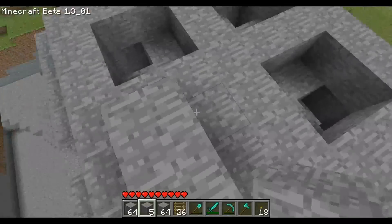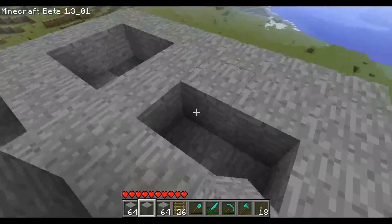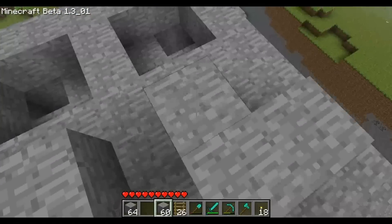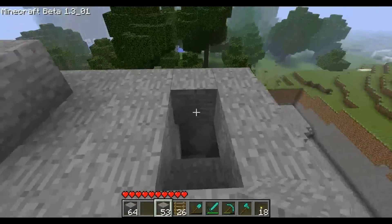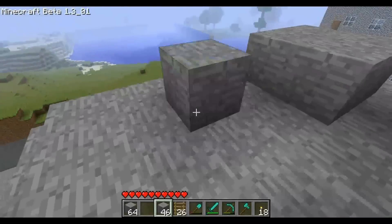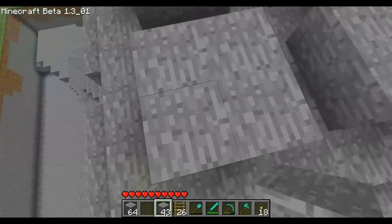Damit wir den Pfeiler nach und nach zusammenbringen und hier weitermachen können, bauen wir als erstes die vier Lücken zu, die wir gelassen haben, und bauen auf diese vier Lücken, so wie man das hier sieht, ein 2x2-Feld. Also gar nicht schwer. Schön symmetrisch das 2x2-Feld machen – wir machen das Ganze bei jedem Pfeiler.